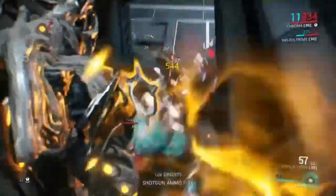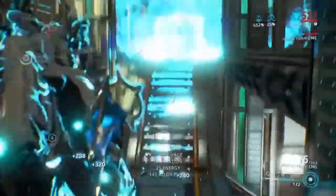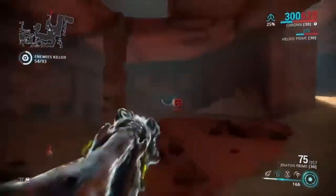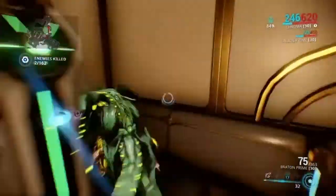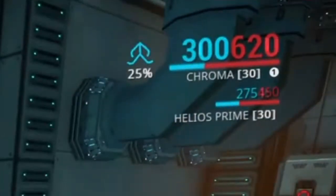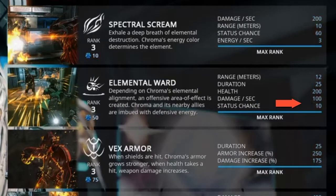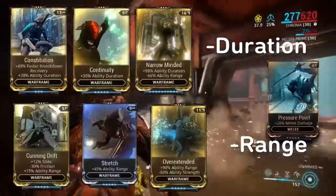His second ability, Elemental Ward, releases an area of effect or a defensive buff to him or his teammates depending on his element. Toxin and fire make a ring of offensive energy, while electricity and ice create an aura around you that buffs you defensively. Fire boosts your health, toxin boosts your reload speed, electricity boosts your shields, and ice boosts your armor. The aura does 100 damage per second to enemies and has a 10% chance to proc a status effect. Elemental Ward is affected by power strength, efficiency, duration, and range mods.